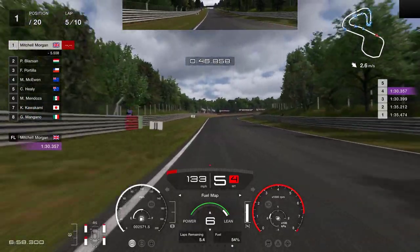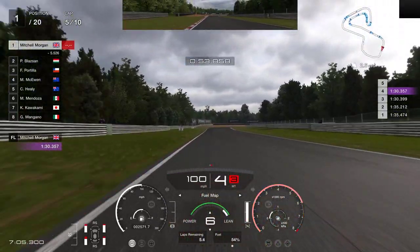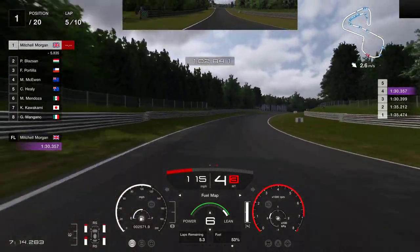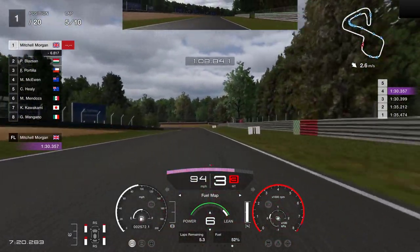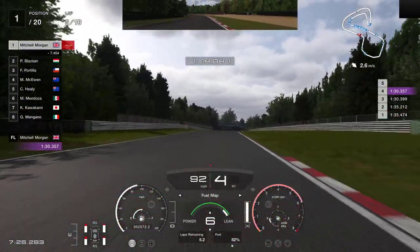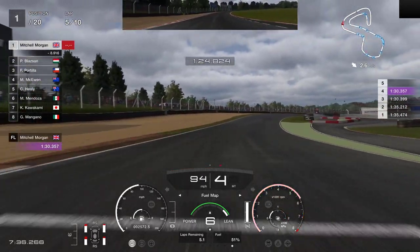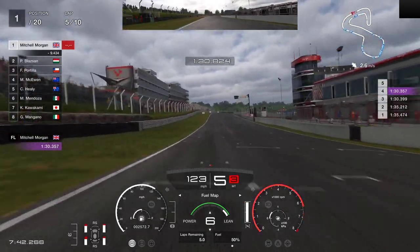I've just leaned the fuel mixture right the way off so that we'll have enough fuel to get to the end of the race — probably would have needed to do that anyway because we've got five laps, six including this one, and we've only got 5.4 laps of fuel. So leaning it off to six would have been better. That was a much better corner there, taking a lot more of the inside, just getting the left-hand tyres to run across that bit of kerb — really nice. I find that this BMW has really settled around this course and really, really suits this track no end. So that is lap five done.